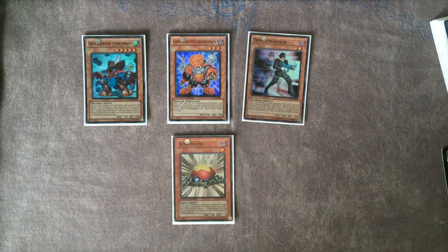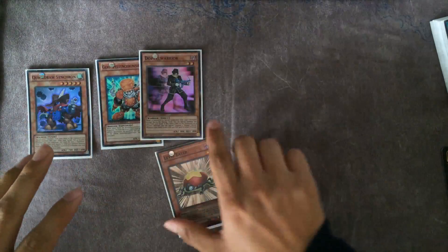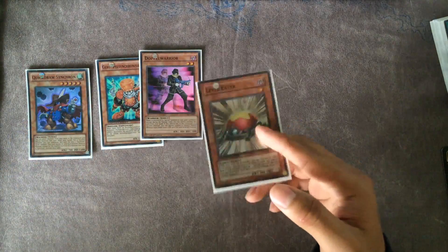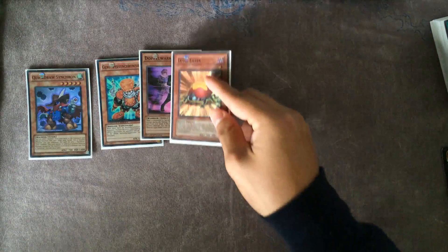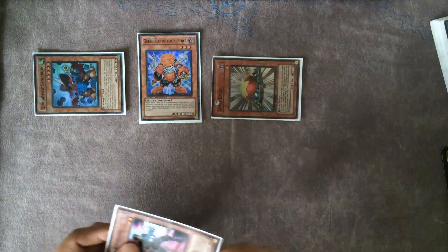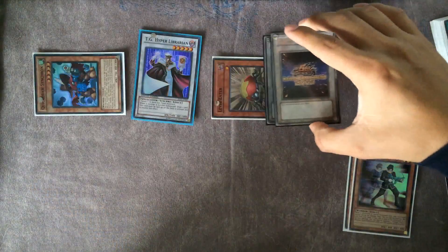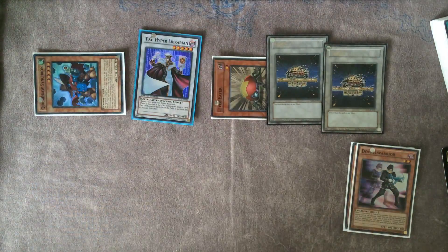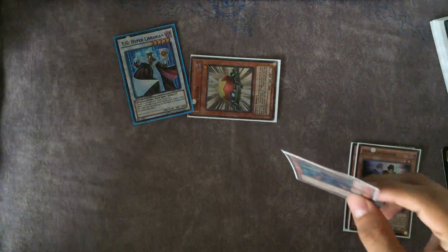This is similar to opening one-star in the first video, but this is a non-tuner so you can use it to synchro with the tuners. So you're going to pitch Levator for Quick Draw, summon Junk — Junk's going to bring back Levator from hand — and then you're going to go into Librarian. Then Doppelwarrior's going to give you two tokens, which gives you the extra stars you need to make Road Warrior.